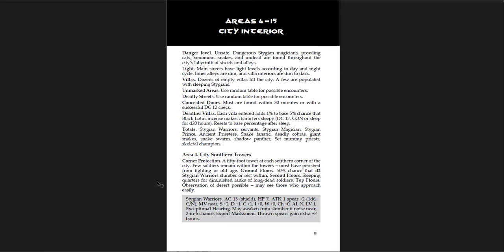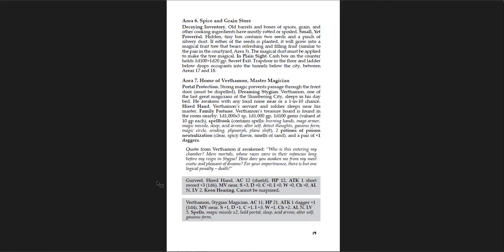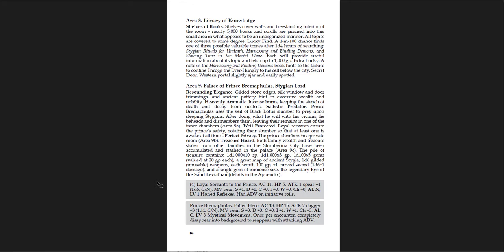The last criticism is just the formatting — because once you get into the actual content of these rooms, it's awesome. There are really cool, flavorful encounters. The art is great. There's a magical flying rug, there's a master magician sleeping with a servant who has a really awesome spell book with lots of spells. There's a library of knowledge, the palace of Prince Bramaphilus, a Stygian lord. Just a lot of very interesting things with magic items. This dungeon has tons and tons of treasure and magic items. You might say that makes it easy — because there's so much treasure, and a lot of it will decay, but you'll still have a lot left over. Fair enough. But players are not going to feel good about 70% of their treasure disappearing.